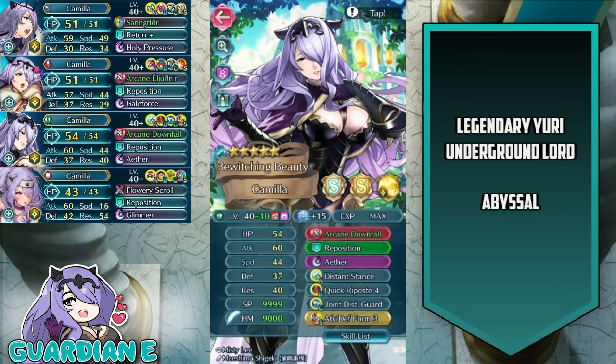We have Vanilla Camilla, plus 10, 15 dragonflowers, attack and speed assets, summoner support. She has Arcane Downfall with attack refine, Reposition, Ether, Distant Stance, Quick Riposte 4, Joint Distant Guard, and Attack Defense Form 3 for the seal.